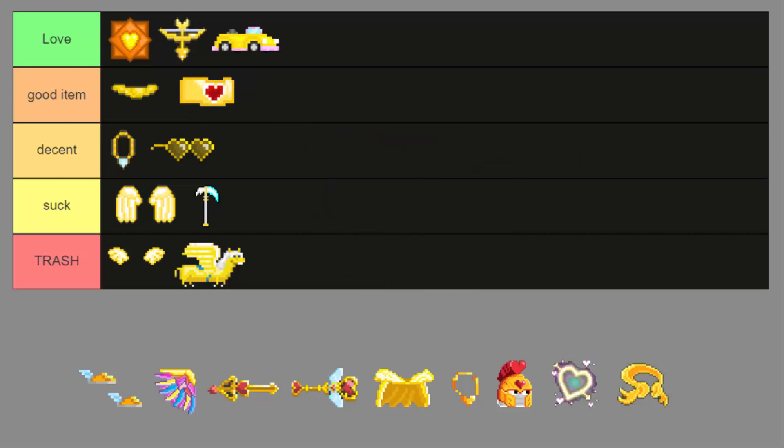Next one is probably one of the ugliest golden items they've made in the game. It's super ugly but useful for the legendary quest to get the win — it's the golden talaria. I'm gonna take this as trash.